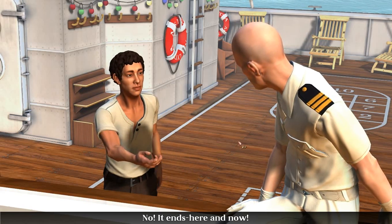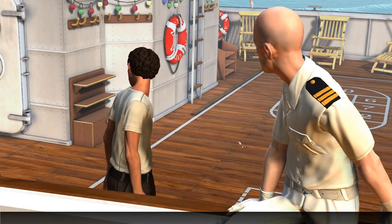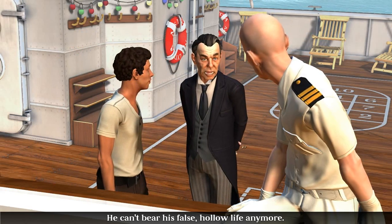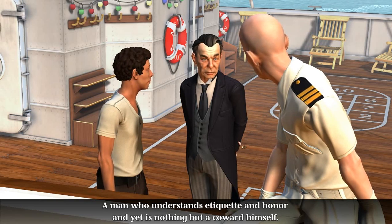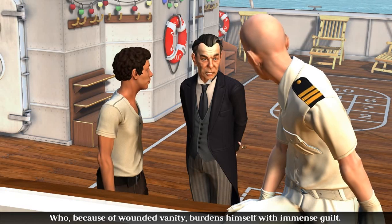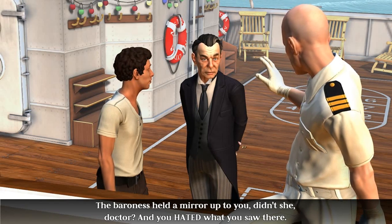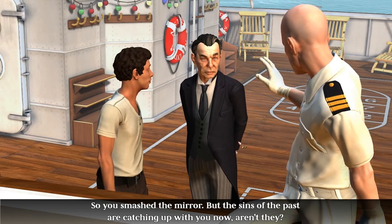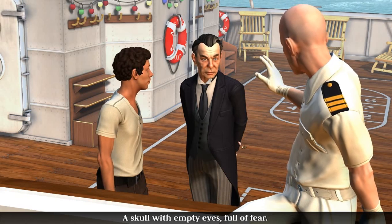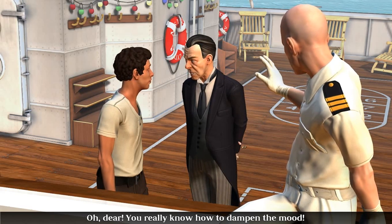All right now. No. It ends here and now. Why do you want to kill yourself? Isn't it obvious? Hello, Inch. He can't bear his false, hollow life anymore. Who are you? What do you want? A man who understands etiquette and honor and yet is nothing but a coward himself — who, because of wounded vanity, burdens himself with immense guilt. Don't come any closer. The Baroness held a mirror up to you, didn't she, Doctor? And you hated what you saw there. So you smashed the mirror. But the sins of the past are catching up with you now, aren't they? A skull with empty eyes full of fear. Stop it.